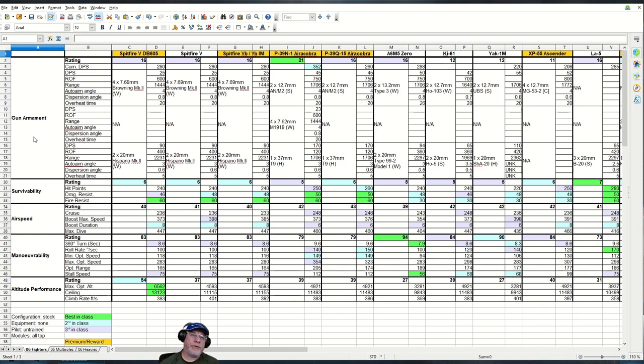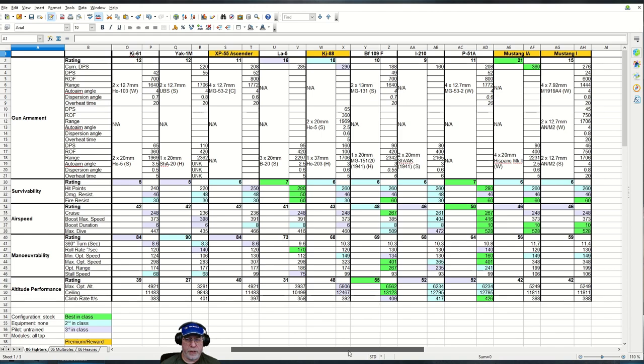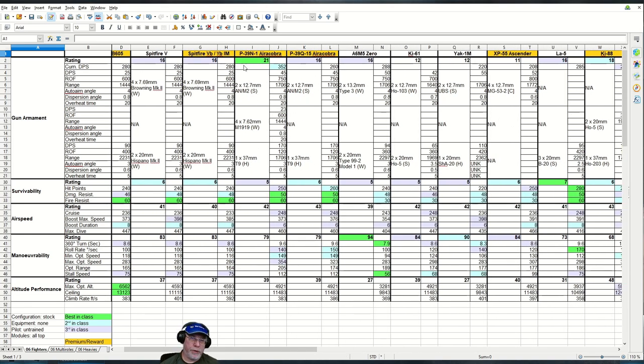Starting with the gun armament, the rating overall is 16, third best in class, shared with several others: the two other Spitfires, the Russian AirCobra, the A6M50, and the LA-5. The cumulative DPS is 280, which is decent, but there's a wide gap in ranges to consider. The two 20mm cannons have a good optimum range of 2,231 feet, commensurate with the best in this comparison. However the four 7.69mm Brownings only have a range of around 1,400 feet, so you need to be up close and personal to do full 280 DPS. Watch out for the Mustang 1A with four 20mm cannons, and also the AirCobra with its mixed armament — short range but kicks like a mule.